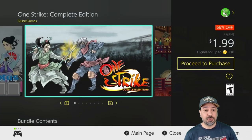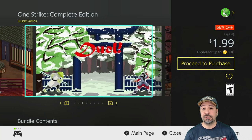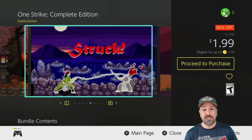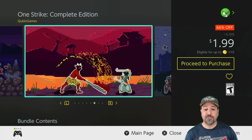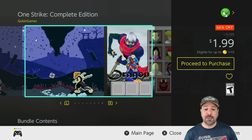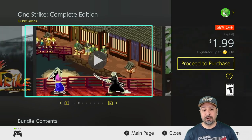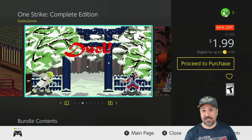Next is One Strike: The Complete Edition, returning from the Cubic Games 17th Anniversary sale. You're getting the Complete Edition including DLC for 66% off at $1.99. As the title implies, this is a 1v1 combat game where everything is basically solved in one single strike — it's an amazingly addictive samurai styled combat game.